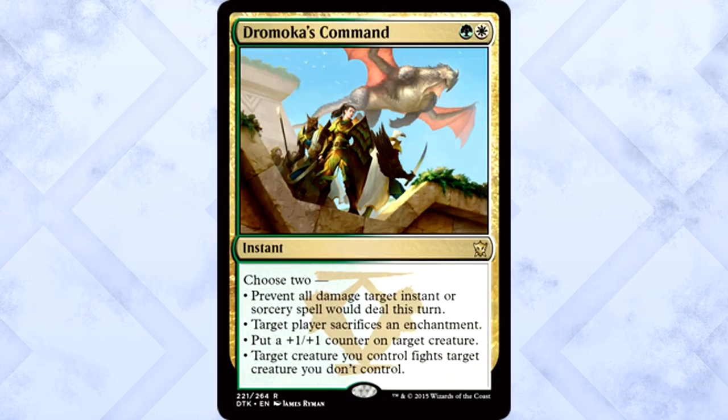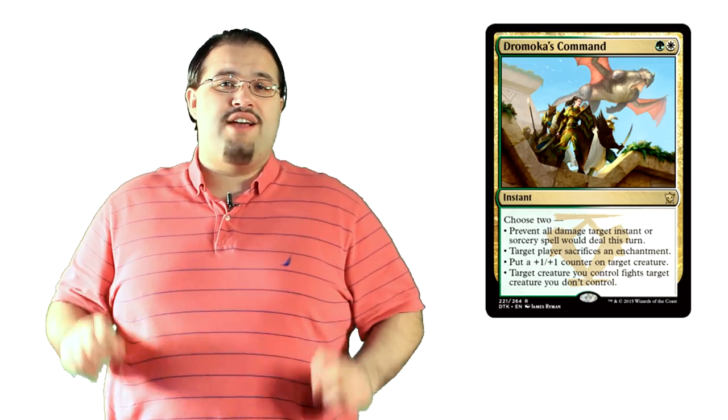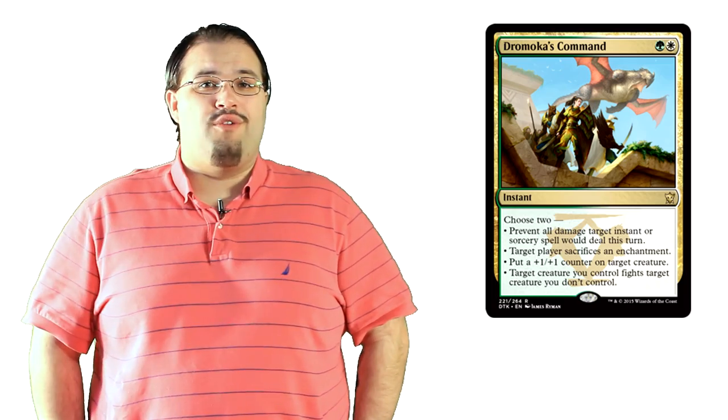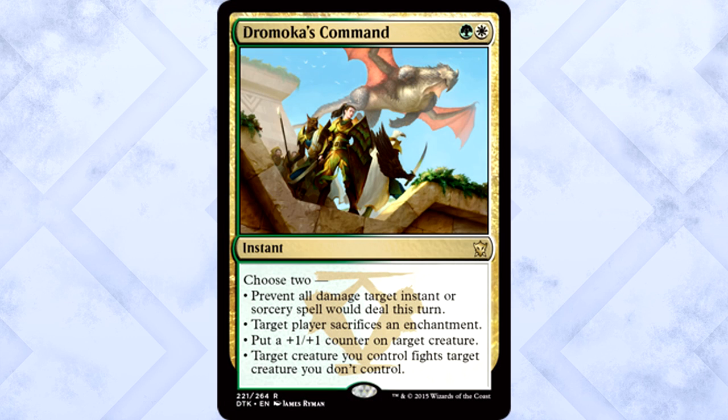We finally got our last command card. Dromoka's Command is one green and one white for an instant — choose two: prevent all damage target instant or sorcery spell would deal this turn; target player sacrifices an enchantment; put a +1/+1 counter on target creature; or target creature you control fights target creature you don't control. The value on this card is unreal, not to mention the synergies. Two mana for an instant that lets you pump a creature and then fight is pretty sweet. Being able to fog a Stoke the Flames, kill a Whip, buff a creature, or use removal is powerful. Being able to do two of them for two mana at instant speed — this is going to see standard play. It has to. It's way too efficient not to.